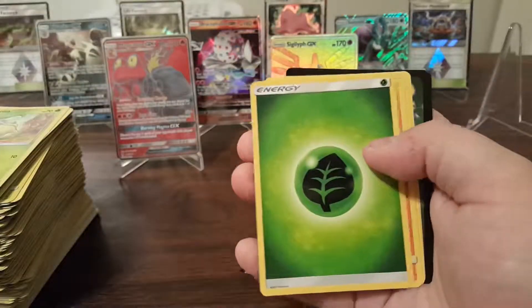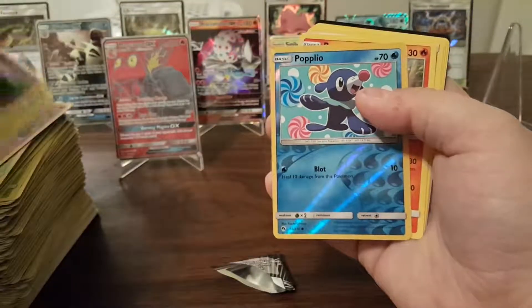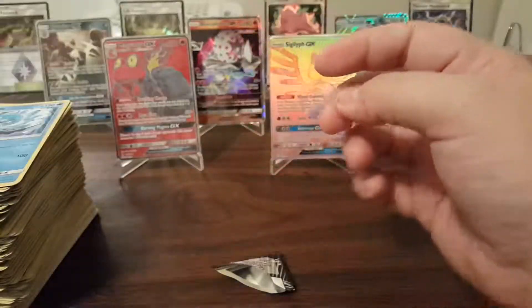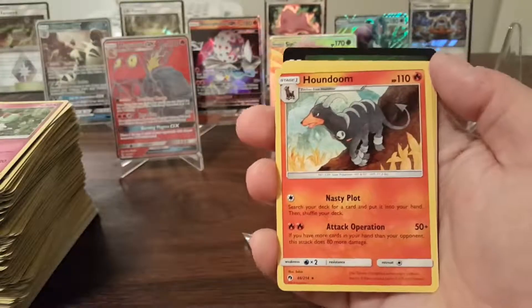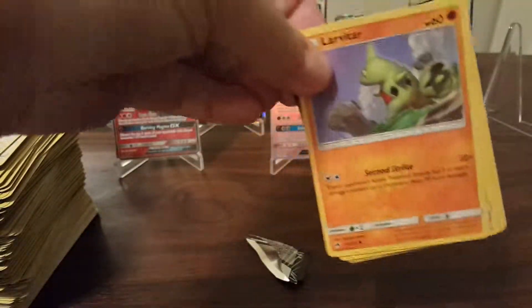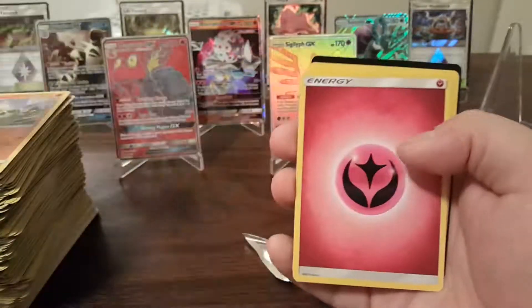Cutiefly Reverse Holo and a Toucannon Non-Holo Rare. Popplio Reverse Holo and a Pyroar Non-Holo Rare. Alright, so we're at 9 hits already with still 6 or 7 packs left. Heracross Reverse Holo and a Houndoom Non-Holo Rare.